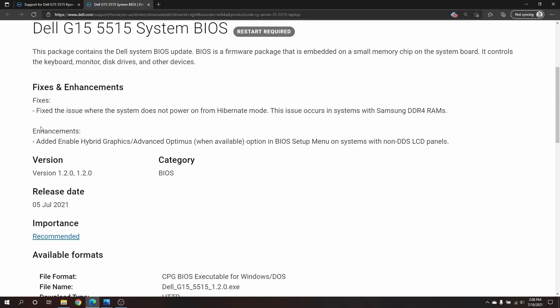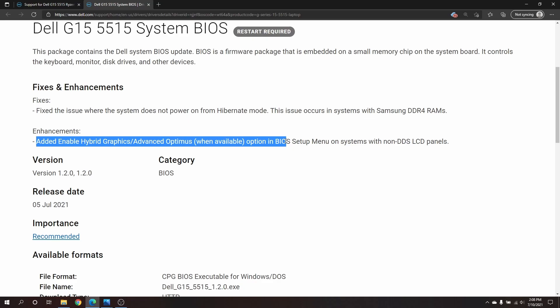But when I went to the Dell G15 support website, I read this under what the BIOS changes. It says: 'Added Enable Hybrid Graphics Advanced Optimus When Available option in the BIOS setup menu.' So I took this and thought that Dell added Advanced Optimus to the G15. I made a whole video about it, and then when I was almost done, I realized I was totally wrong and I had to scrap the whole video.